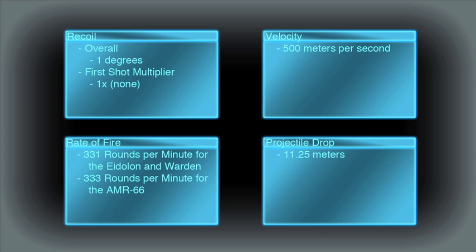The projectile drop for the Warden and the AMR is 11.25 meters. The Eidolon has no bullet drop, which is typical of all Vanu weapons other than the bolt action rifles and the launchers.